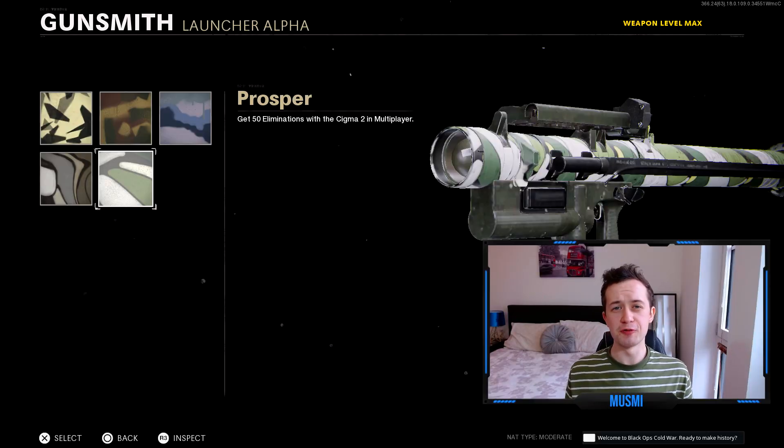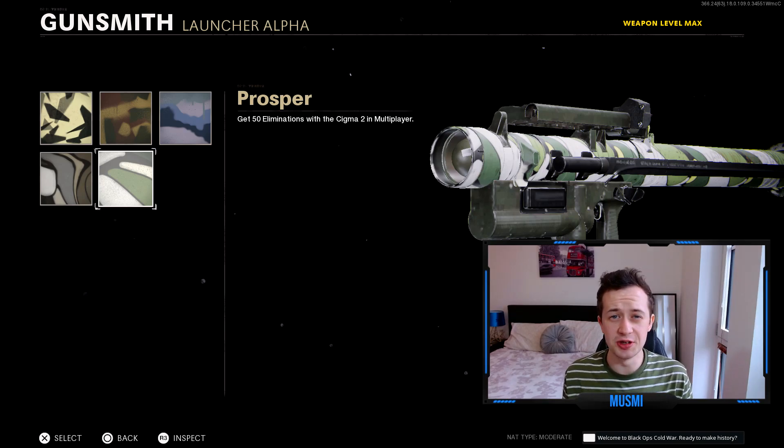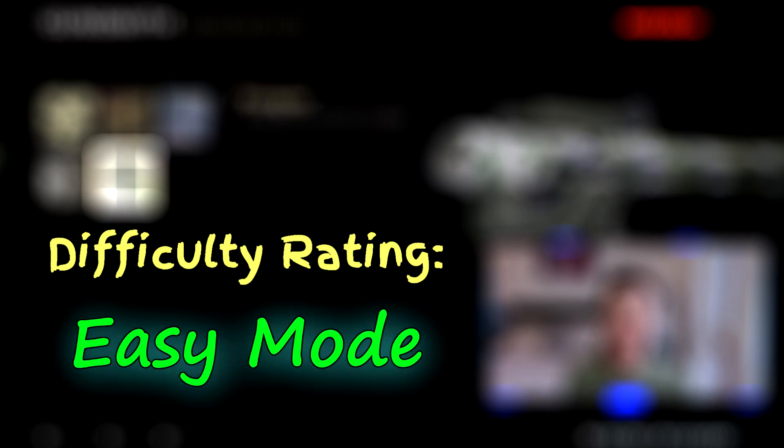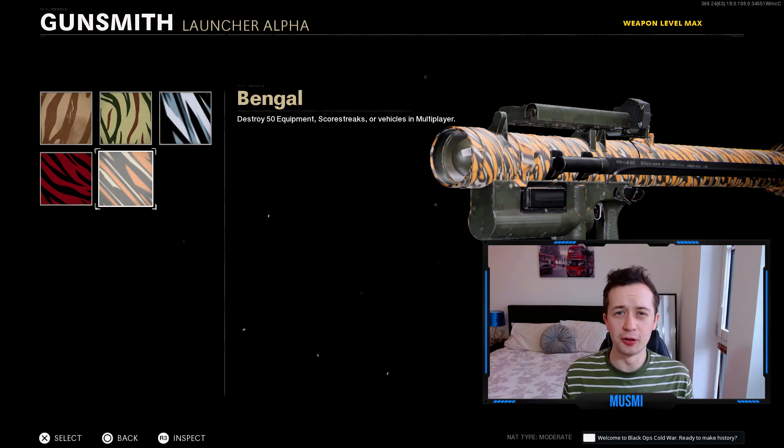So you've leveled the Sigma 2 up. Congratulations - that's the easy part out of the way. Now it's time to go through each and every camo challenge. The first challenge unlocked at level 1 is the Spray challenge: simply get 50 kills. This will get done anyway while doing other challenges, so it's easy mode. Unlocked at level 5 are the Stripes challenges: destroy 50 enemy equipment, scorestreaks, or vehicles. This challenge will get done alongside the other challenges - you've got to destroy 50 ground vehicles or streaks later on anyway. Difficulty: easy mode.